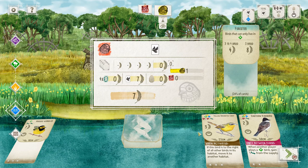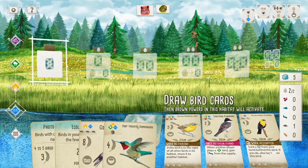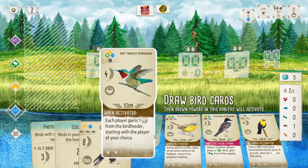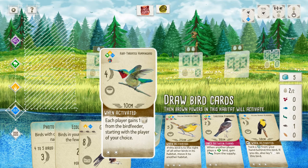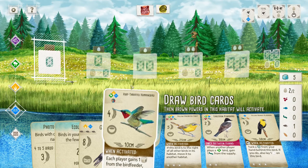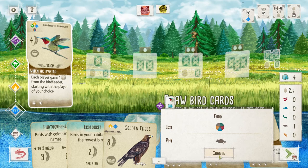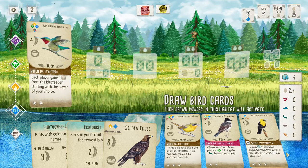I really don't want to get rid of my rat but I need to be able to play my birds, and I really would like to get a lot of birds going. So I'm going to play my Ruby-throated Hummingbird in the wetland since I want to fill it.